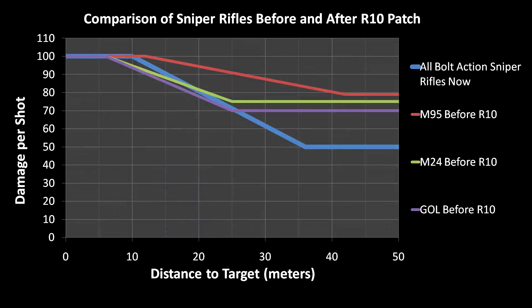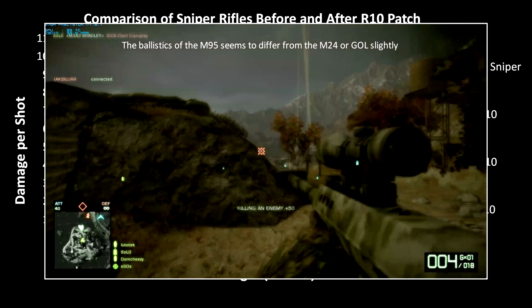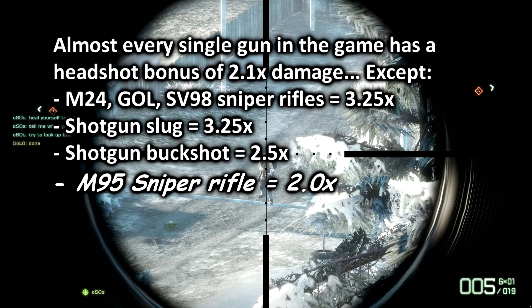Pause if you want to get a good look at it. It's damage per shot plotted against distance to target. You can see that the damage goes down as you get farther away from the target. What's funny is that all the sniper rifles now do the exact same damage. They did this for two reasons: the first is to stop recons from running around in hardcore mode with ACOG scopes or red dot sights one-shotting everyone. The second is to stop long range body shot kills.